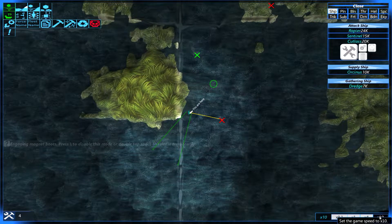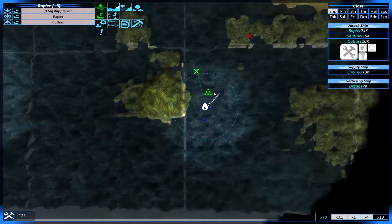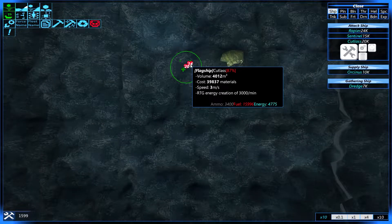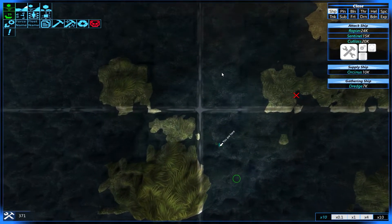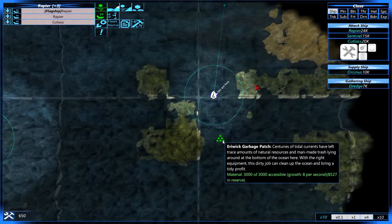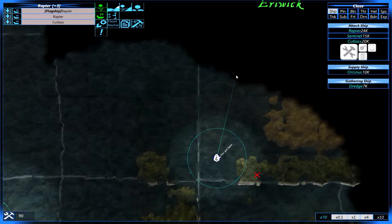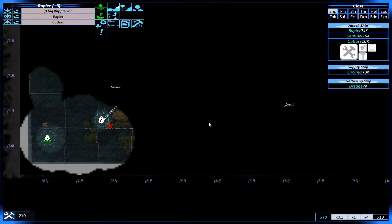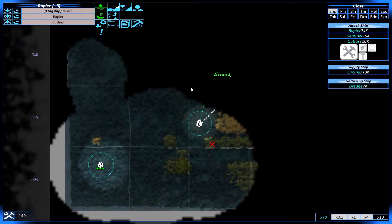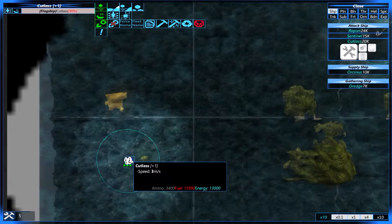Let us exit out here and grab that — let's grab this up here. There we go. Let's try to find — that's not worth going to get. Could build a new one of these, bring it down over here. This map is actually pretty big. I want to see what's up over here. Hopefully this boat will be done soon — 90%.